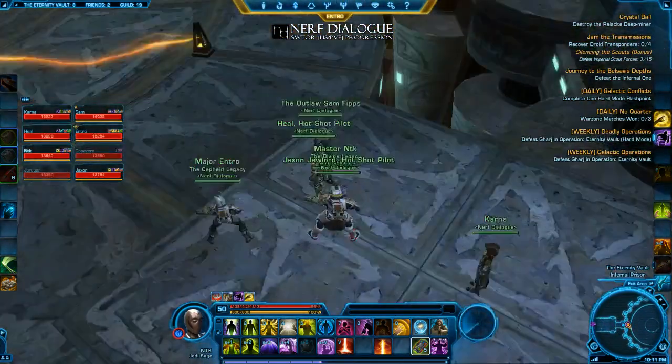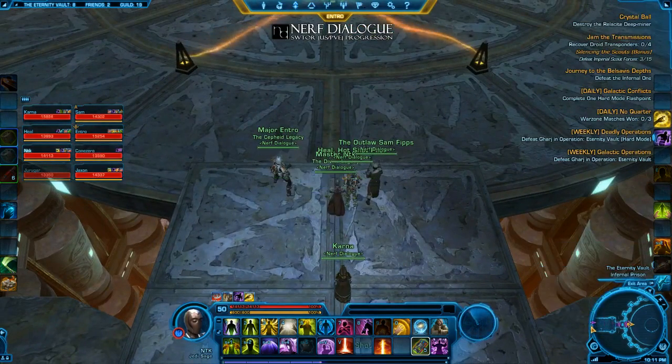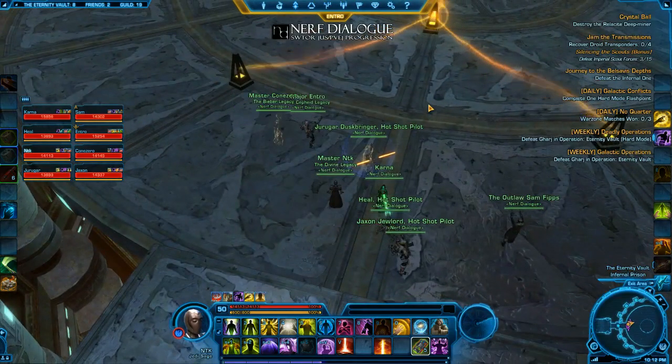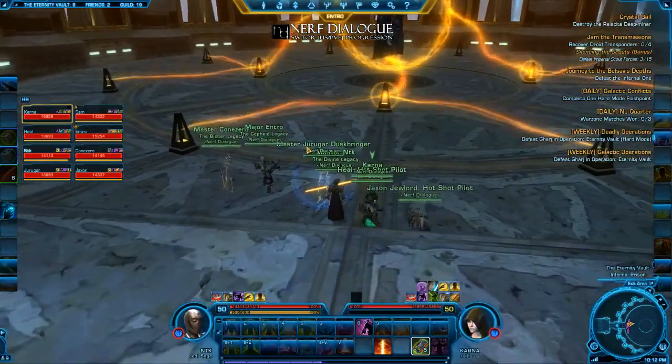This fight is a three-phase fight. Phase 1 starts when you pull him and goes till 75%. Phase 2 starts at 75% and goes to 30%. Phase 3 is from 30% until the end. In between phases, you will have a platforming sequence where you have to jump down various platforms as a group, but we'll get to that later.